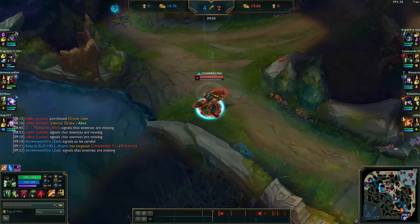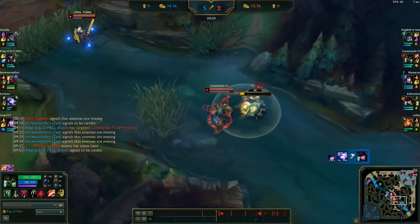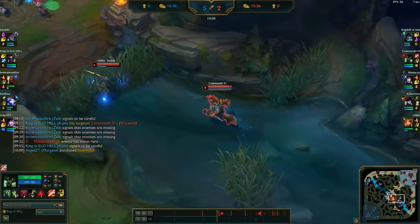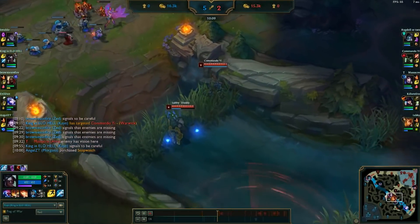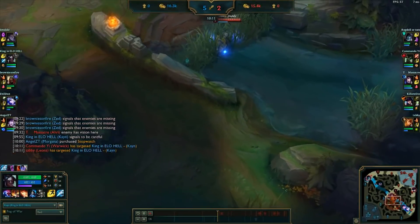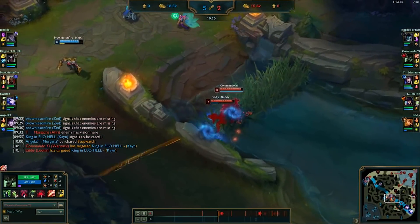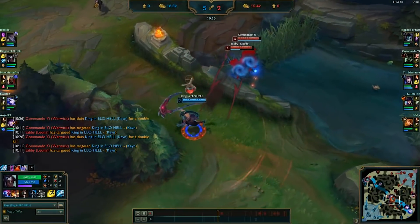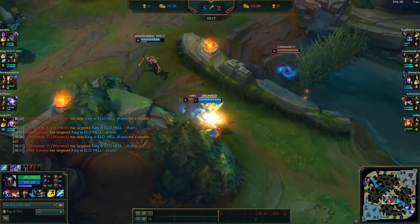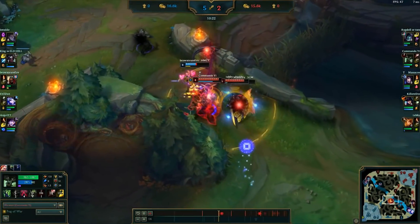We start building out our jungle item and buy a control ward as we plan to do the dragon soon. We clear out the Scuttlecrab in order to prepare for a dragon, but it looks like our Leona is roaming towards the mid lane, so we follow her. During this time, the enemy jungler spots me and passes by near us. We don't know whether Cain is at the raptor camp or passing into the mid lane. Unfortunately, Cain makes the mistake of attacking us over the wall, telling us exactly where he is, and Leona engages. In the fight that follows, both Zed and Cain end up dying.